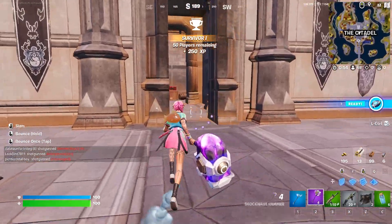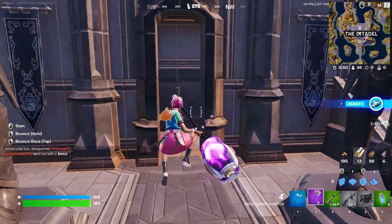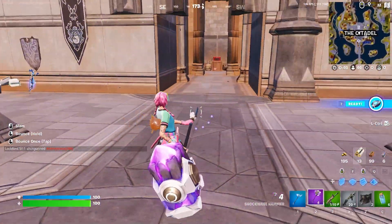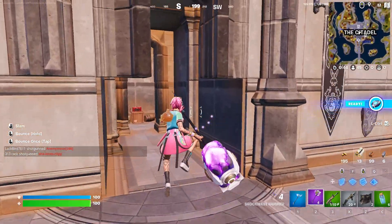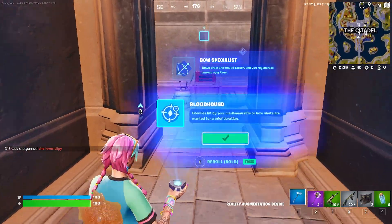How do you use this item? There are three separate ways. The first one is by pressing left-click and you just slam down. That will deal 110 damage to opponents if they are in that slam range, so it is literally a one-shot if they do not have heals.